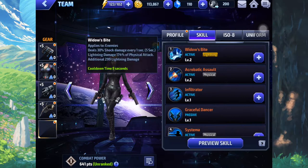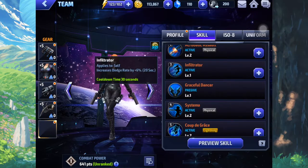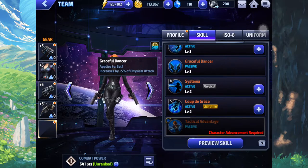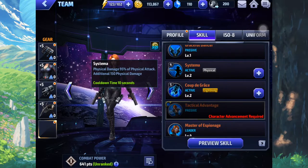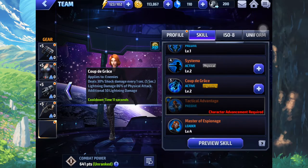Her first skill is already a Lightning skill, so it does additional shock damage as well, along with the basic damage of the attack. Her second skill — not that interesting. Third skill — increased dodge, which is not bad. Her passive increases physical attack, but doesn't help that much. Systema, her fourth skill — also nothing interesting. And her fifth skill is an amazing AoE that does Lightning damage, and just like her first skill, it also does shock damage as well.